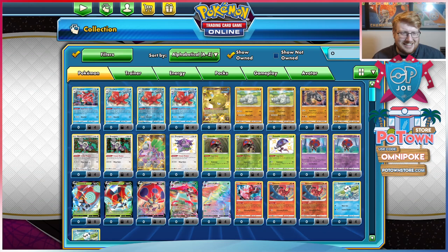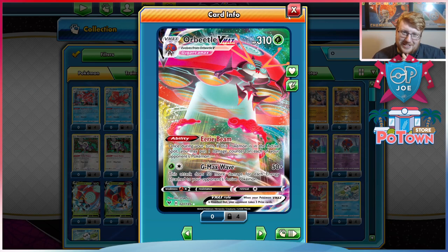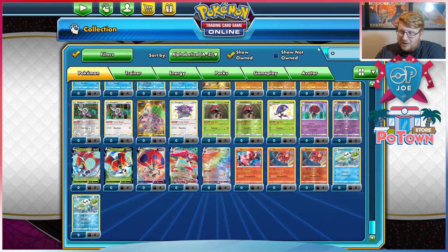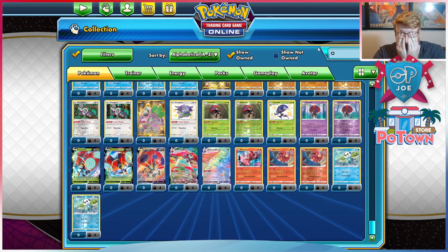Orbeetle! Orbeetle sets up Jolteon very nicely actually — Eerie Beam is the setup that Jolteon VMAX needs for the spread. Would I play Octillery? I can't, because of Remoraid. Probably playing a Oranguru, just a Wisdom card to the top of my deck to protect against Marnie, because I won't have much draw power. So just having an Oranguru as a one-prize dude may be interesting. How do I get Orbeetle and Jolteons into play without a draw engine? Tricky.